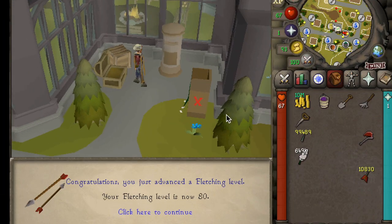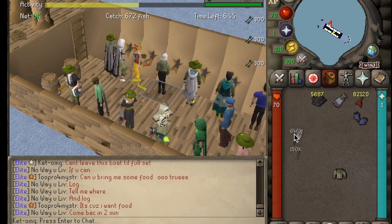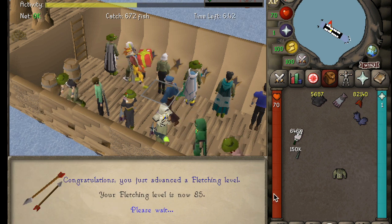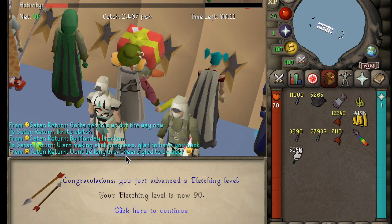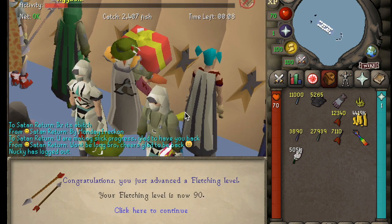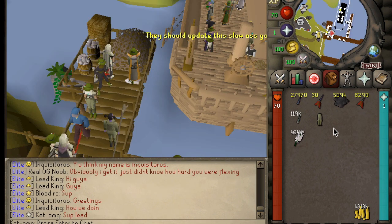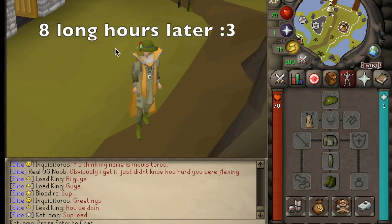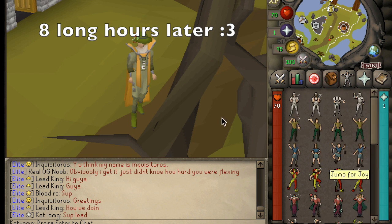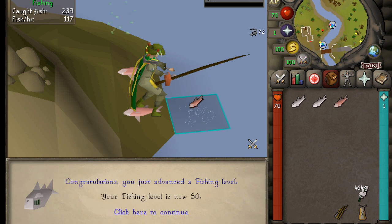Getting back into some more dart making — I feel like this is going to be one of my next 99s because it goes so freaking quick. I figured that one of the best places to bring darts is actually Fishing Trawler, because this place generally aids with a lot of downtime and a lot of AFKing, and I just wanted to be very efficient while getting the Angler outfit. I managed to go from 80 all the way to 91 fletching just bringing darts along while anticipating all the Angler pieces. After obtaining all the pieces of the outfit from the Fishing Trawler, I managed to take it for a spin and grabbed 50 fishing along the way.